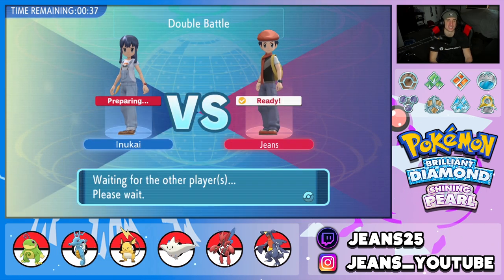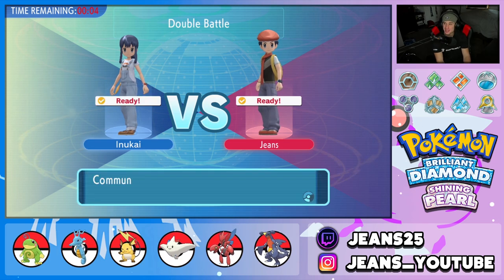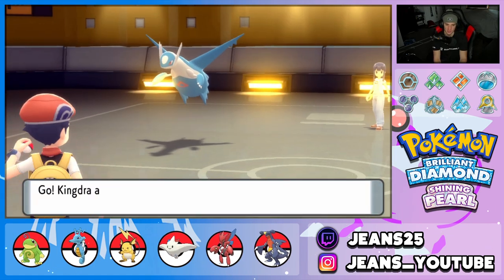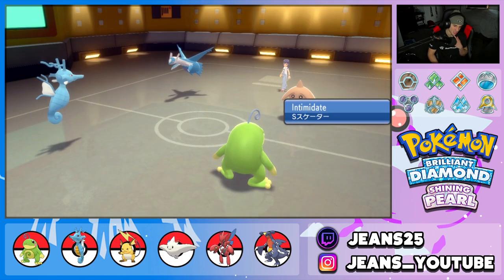I gotta bring Togekiss and I gotta watch out for Scizor, because I feel like the only way we lose this battle is if he gets rolling with that Scizor. We've been seeing how much work our Scizor has been doing — opponents can do the exact same thing. This is just a great change of pace from Sword and Shield — we've been playing that game for about two and a half years. Anyway, he's going to lead Latios or Latias alongside Hitmontop.